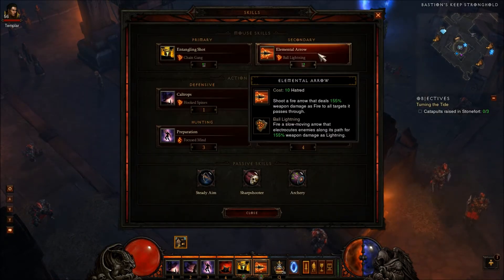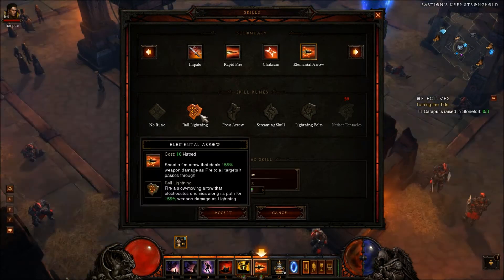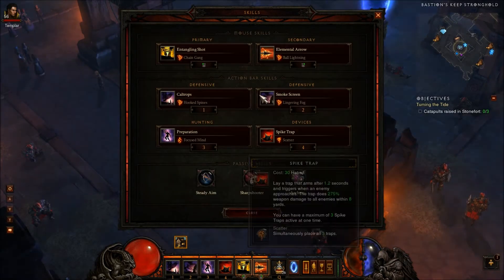I'm using Elemental Arrow, Ball Lightning. This ability is awesome — does lots of damage, great for pumping into packs of enemies that you've slowed down. You unlock this at level 24, another low level ability that's really good.